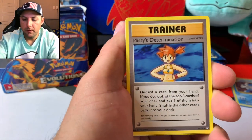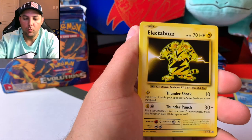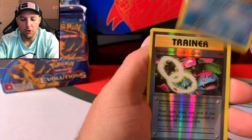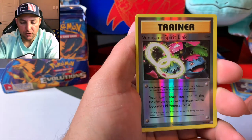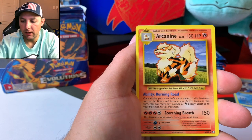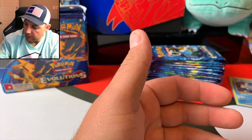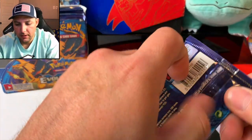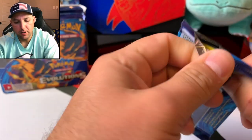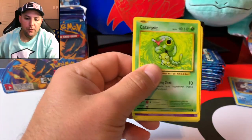Blastoise Spirit Link, Magikarp, Weedle, Electabuzz, Drowzee, Staryu — a Venusaur Spirit Link reverse rare, very nice — and an Arcanine. Maybe we should have started with the right side. That's three packs in, it's alright, it's still early — 33 packs to go. Venusaur Spirit Link, Ninja Retrieval — Drowzee, Magikarp, Electabuzz, Seel reverse — and Electabuzz. So that's four non-holographic rares in a row.